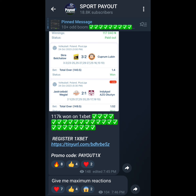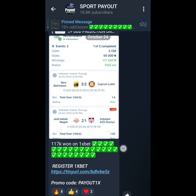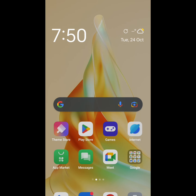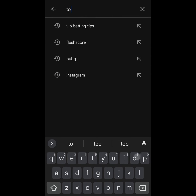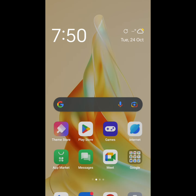Make sure to watch the video to the end without skipping any part. Also, if you are not in the Telegram group, check the comment section — the link is there for you to join us on Telegram, because every day I drop predictions in the group. So before we begin, we'll go over to the Play Store and install the app called Total Betting Tips.